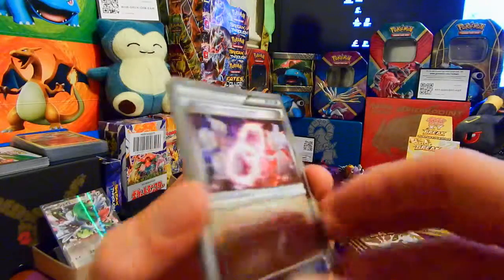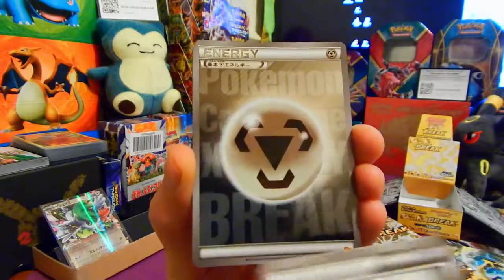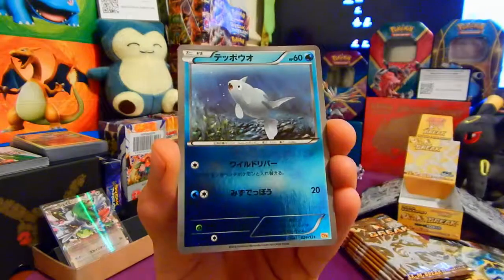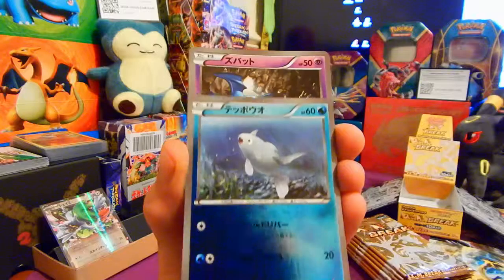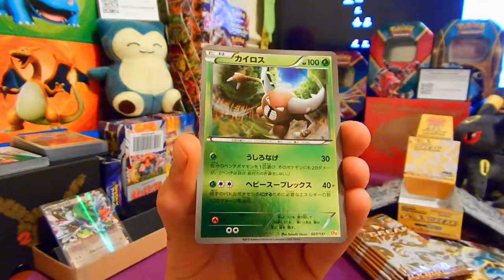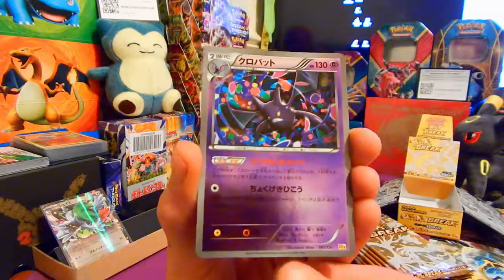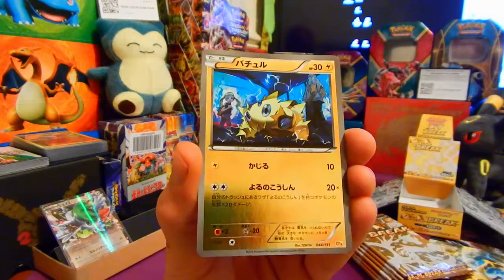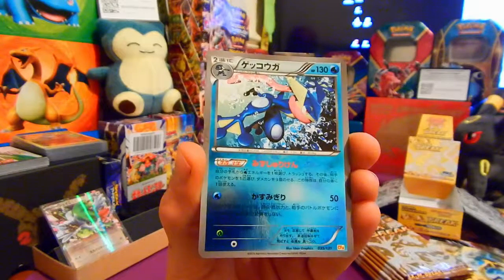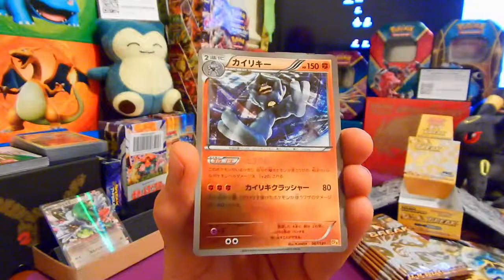Kicking off pack two with a Mewtwo Spirit Link — very nice. Steel Energy. Remoraid, Zubat, Pinsir, Crobat with the jelly beans in the background. Joltik. Greninja. Last but one — I think we've seen that in the last video. We've still got another one, so we've got another Machamp that we saw in the other video.